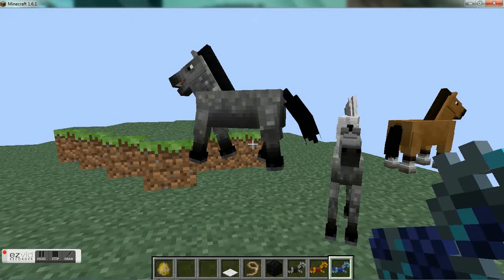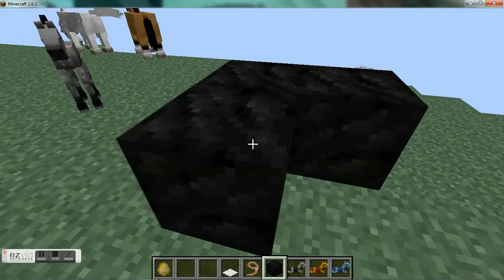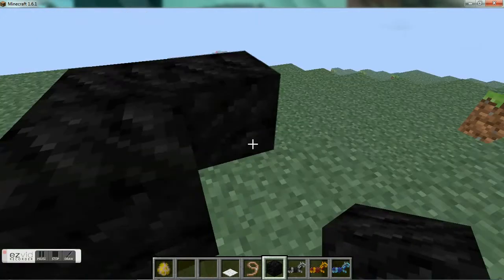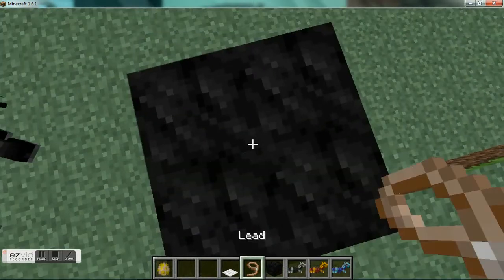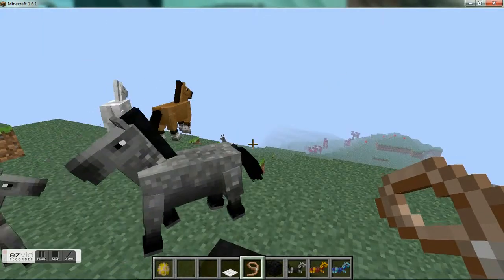Whoa, that was pretty cool — did you see it jump up like that? Anyway, here are some coal blocks. This is pretty interesting — I bet when you mine underground you'll get multiple coals.